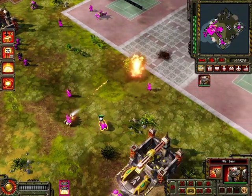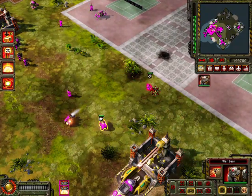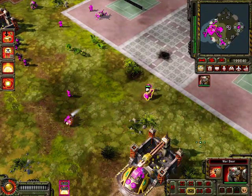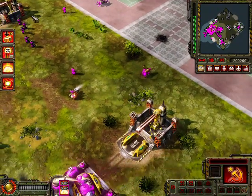This is the War Bear — the main anti-infantry unit. They can one-shot most infantry as long as they have an amplified roar, and stun any infantry they come across.